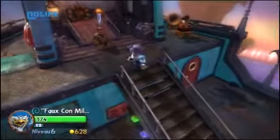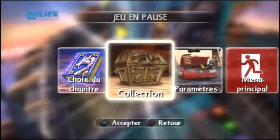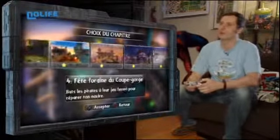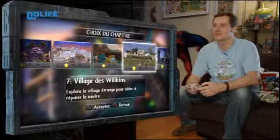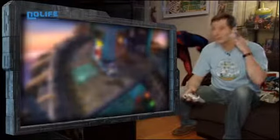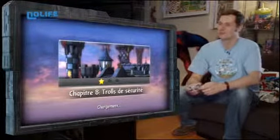Tout en haut, il y a le capitaine qui peut m'emmener à une destination. Mais on peut aussi choisir de refaire les chapitres qu'on a déjà faits. Il y a plein de trucs, c'est assez rigolo — des endroits un peu gelés, des trucs un peu dans le désert. Chaque niveau est assez original. On va aller friter du troll en haut d'une tour — c'est un petit côté RPG, fantastique, j'aime bien.